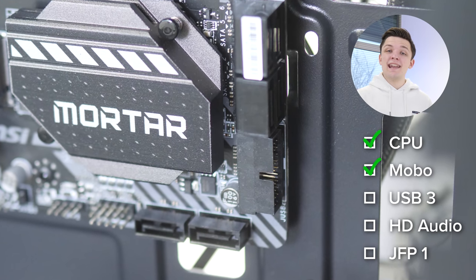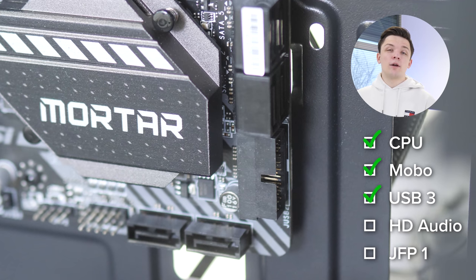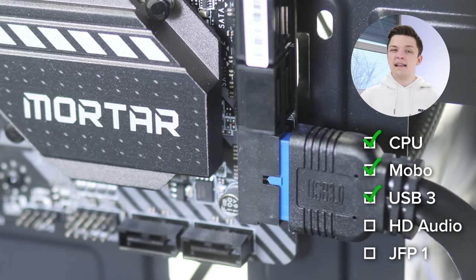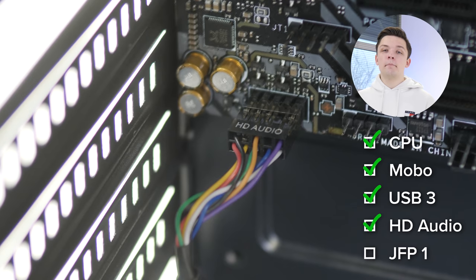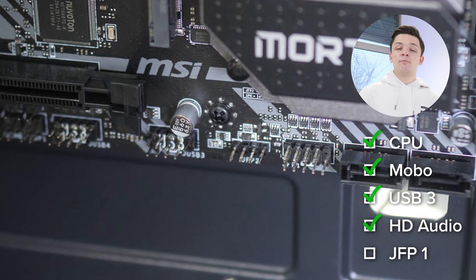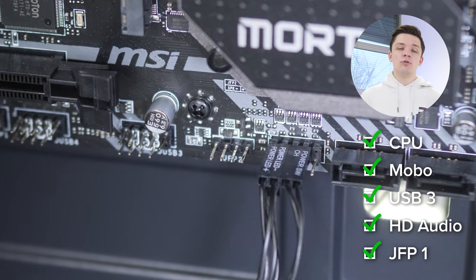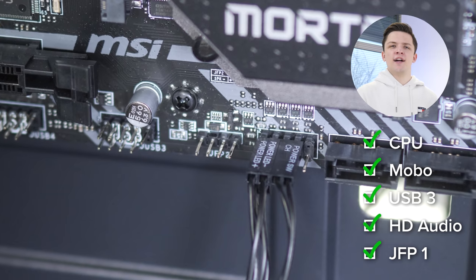Next up are our front panel connectors. USB 3 is first — the largest of the front panel cables, notched so it only goes in one way. Be careful not to bend the pins on the motherboard. HD audio is the second cable, going to the bottom left of the motherboard to make sure our headphone and mic jacks work. Finally, the JFP1 connectors — the little pins for power, reset, and indicator LEDs. These are the trickiest cables to install, so take your time. If you get them wrong your system just won't turn on.